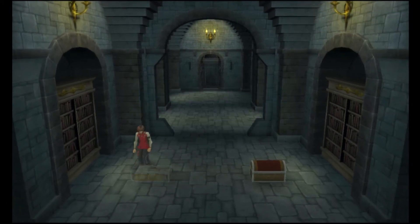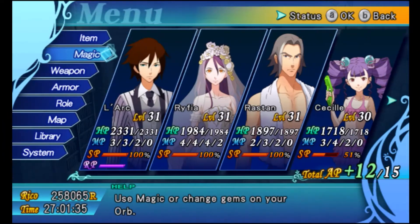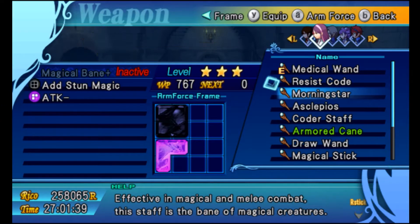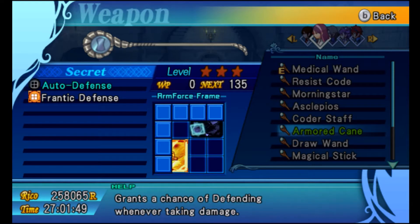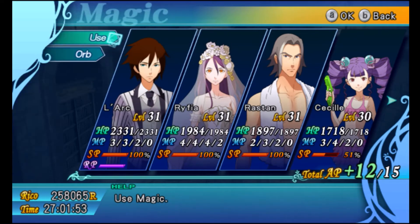Over here we have the Armored Cane for Riffia. Let's check that out. Armored Cane — there it is, the one highlighted in green. Frantic Defense? Really? Oh, that's really nice. Awesome. Both of those are pretty damn good, I've got to say.